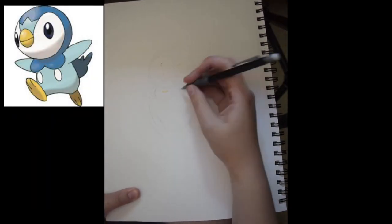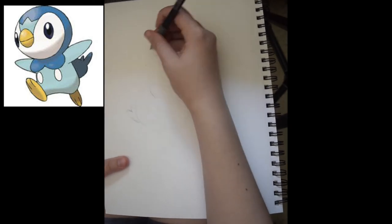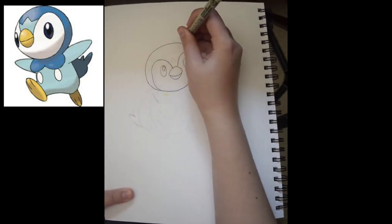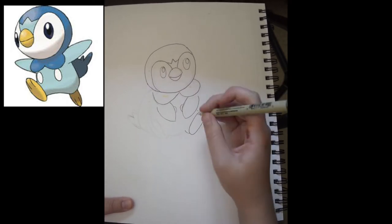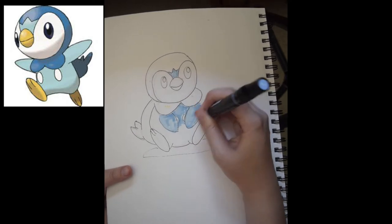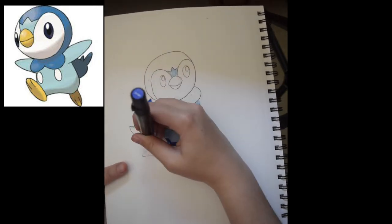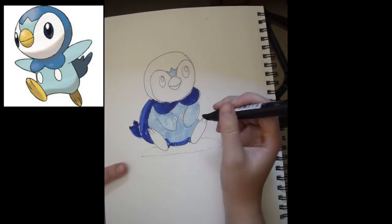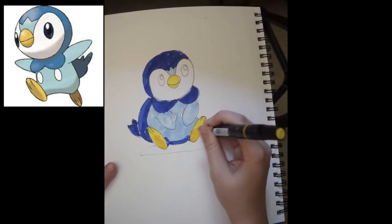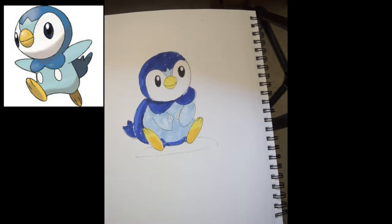Now we're moving on to Sinnoh. My favorite starter of Sinnoh is definitely Piplup. Penguins are just adorable — once again bird Pokemon, the adorableness, that seems to be a factor with a lot of my choices. He's the first water type to appear on this list. Water types are pretty cool with some nice moves, however whenever I pick a water type I do have issues battling them against grass. Piplup was a pretty happy-go-lucky and humorous character on the TV show — quite a sassy, spoiled little guy. We're using dark blues and light blues with a little dark blue for shadow, and there we have our adorable Piplup.